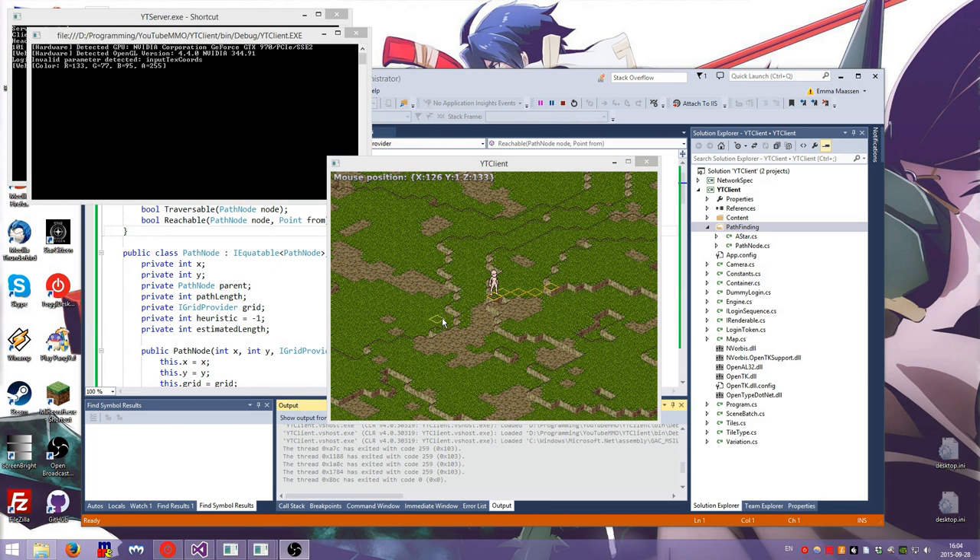Hello everyone and welcome back to another episode of DIY MMO, where I make an MMO by myself on YouTube because it's not like I value my sanity. Last episode we did a thing where I could track the mouse cursor — you'll see tiles lit up here, almost as if they make a path. That's because today we're going to be working on pathfinding, and the easiest way to know if your pathfinding is on crack is to show what the path is in the game.